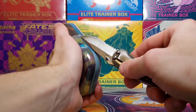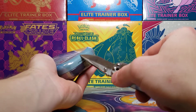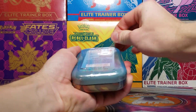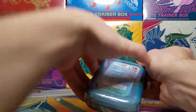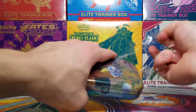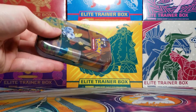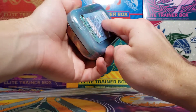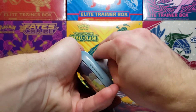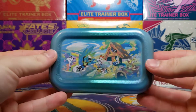Opening it up nice and easy. They want you to open it from top to bottom or vice versa — let's cut along the bottom and see. It doesn't actually work the way they intended; it always goes side to side. Not a very great design choice. There's plastic everywhere. There we go — take the back cardboard piece off and get a look at the back artwork.